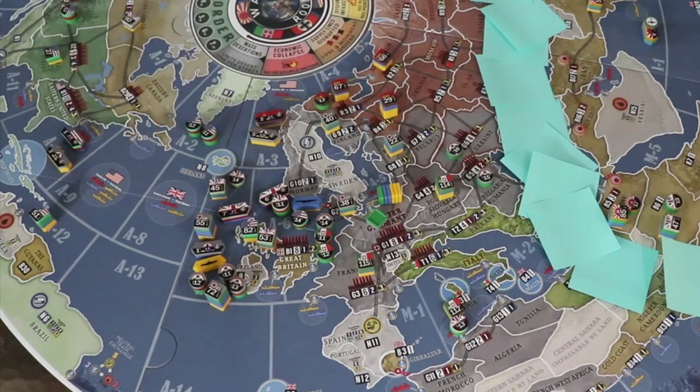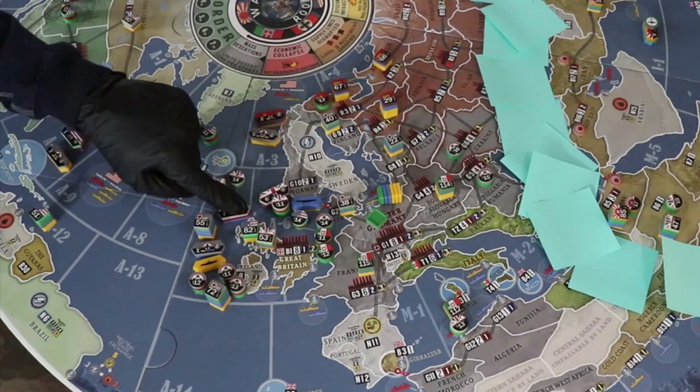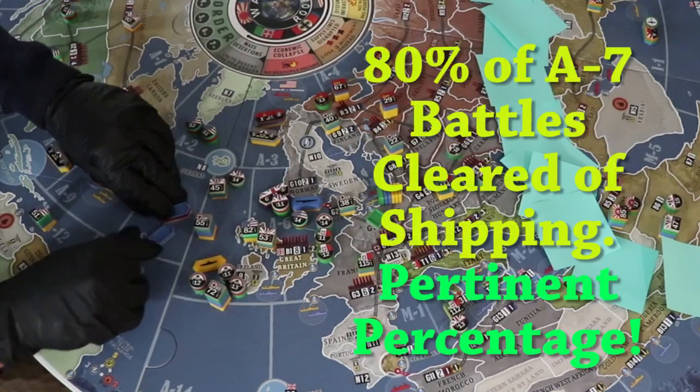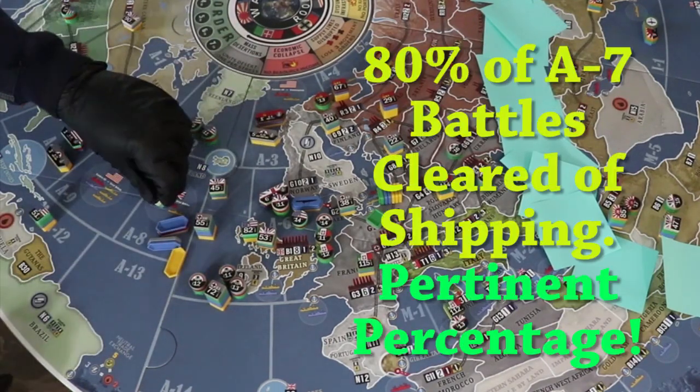The Axis naval survival is low. A maximum of 12 dice for the Allies, including port advantage, means a 95% chance of the German cruiser being killed in action and 98% for the sub — don't count on their survival. So about 80% of the time, there will be no ships left alive in A-7 after the battle, clearing the way for an amphibious assault on B-1.